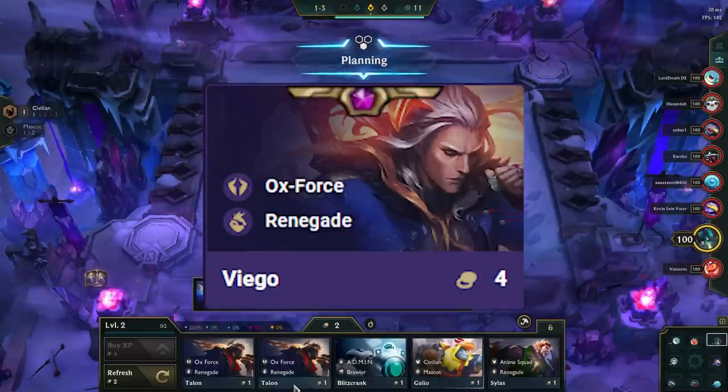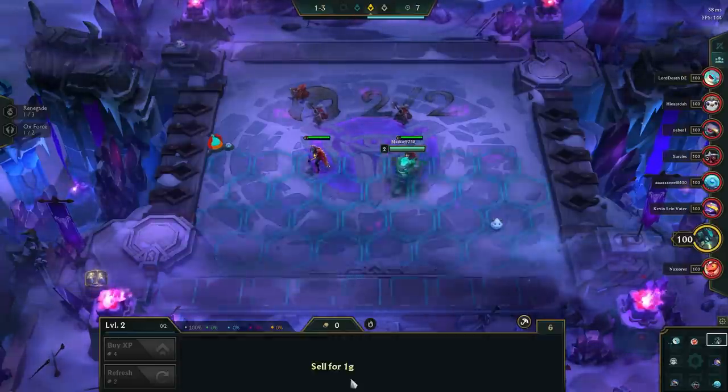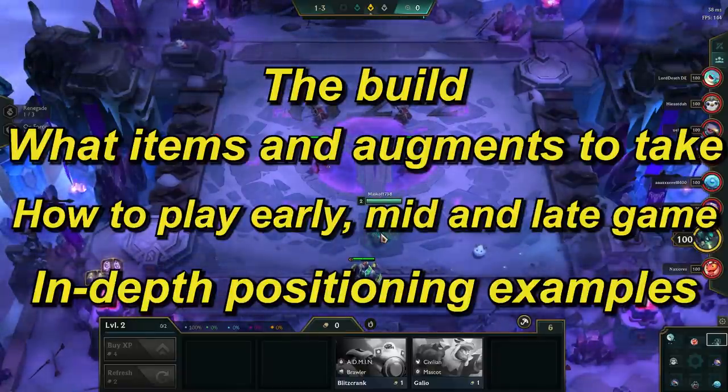Renegade Viego has been one of the best AP carries since the start of the set, and in this video I'll teach you how to master this comp by going over the build, what items and augments to take, how to play the early, mid, and late game, and then I'll go over some in-depth positioning examples.